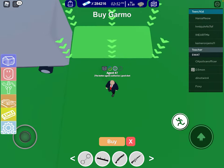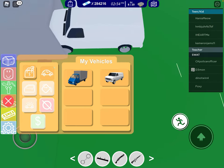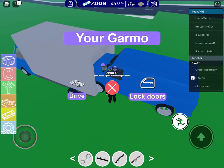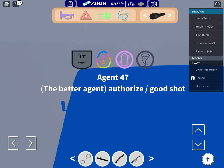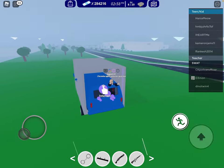Hey, we'll put a van. It might be too wide, I think. Oh, it fits okay — never mind. Put a blue van and then you just got to drive it in there.